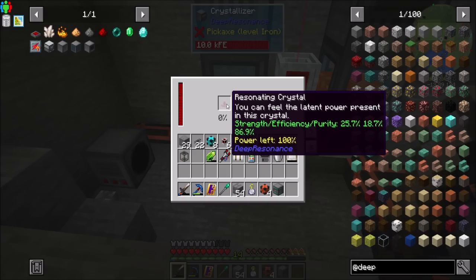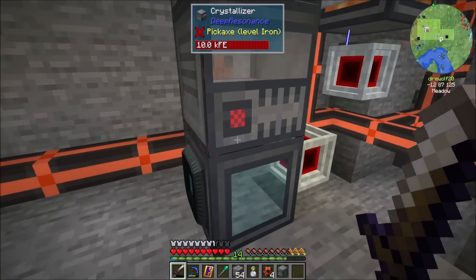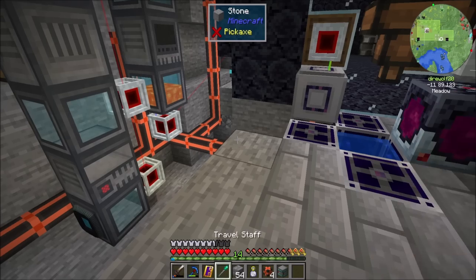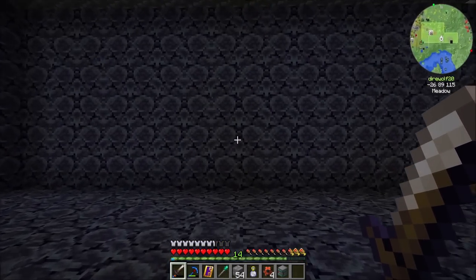Look who's done — my buddy, the resonating crystal. So we've got our completed resonating crystal in here. You can feel the latent power present in this crystal. It's got a strength of 25.7, an efficiency of 18.7, and a purity of 86.9. So not great, but not terrible.